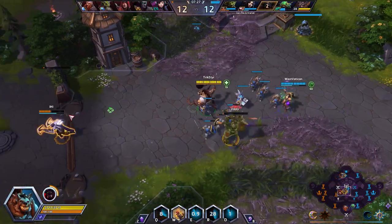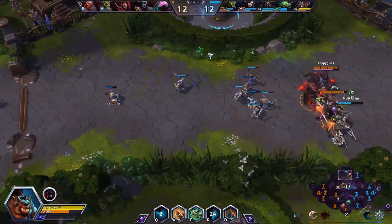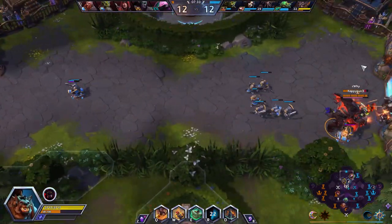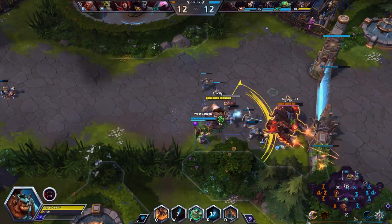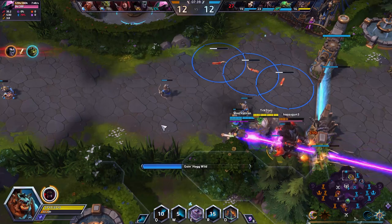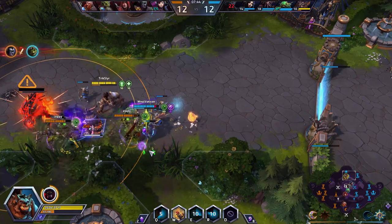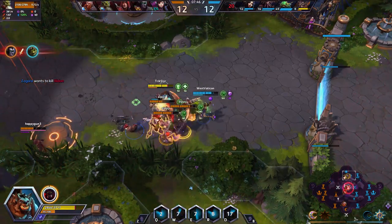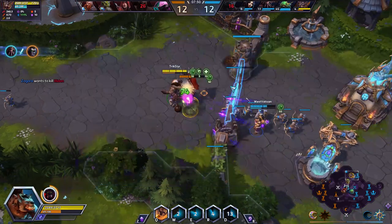I'm constantly wave clearing - I want to have minion pressure to help out. I see a fight happening in the top right corner. Let's try and get the knockback against the wall - we did it. I'm gonna hit E because she's probably gonna run this way, try and catch her off of it. If I had better positioning I could have probably stopped her.